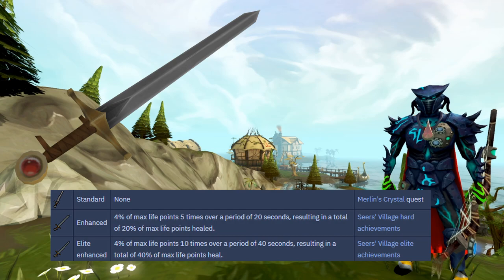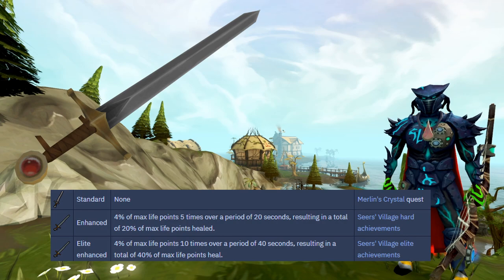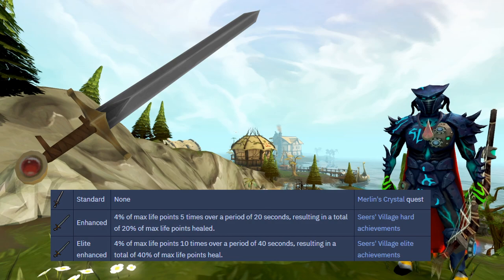Third up on the list is the Enhanced Excalibur. This one is actually free — it won't cost you any money, just a little bit of time. You unlock the base version from Merlin's Crystal, and then completing the hard achievements of Seers' Village unlocks the Enhanced version, which heals you for 4% of your max life points 5 times over 20 seconds. If you complete the Elite Diaries, the effect is doubled — healing double the amount over double the time — which is absolutely amazing and really useful for taking to bosses for that extra bit of free healing.